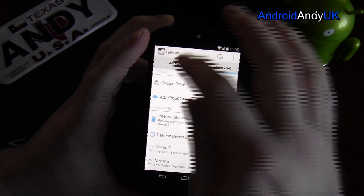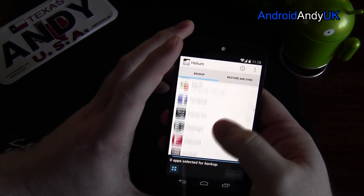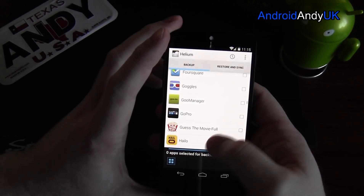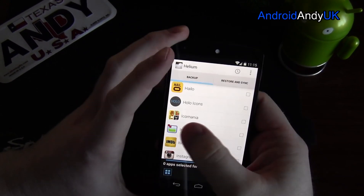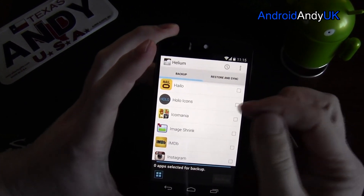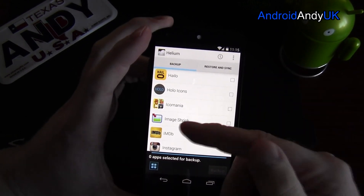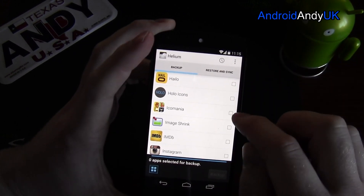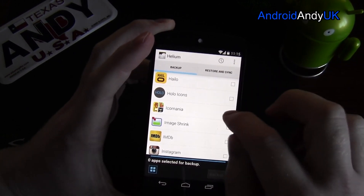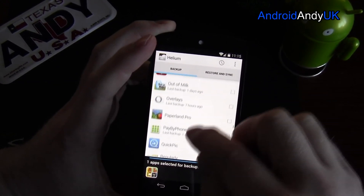So these are basically all of my apps. Some of them, like I say, they have information but don't have accounts, and I want to be able to — like a game for example, Icomania — back up my progress and carry that progress over to a different device. It says sync, but it's not really sync — I'll go into that in a moment. So let's say I want to back up all of my games. I've only got a few games on here, let me see if I can find them.